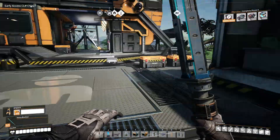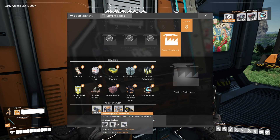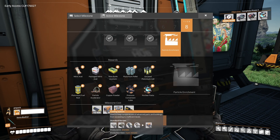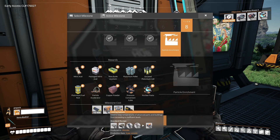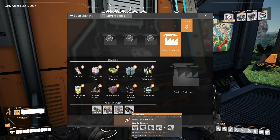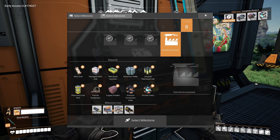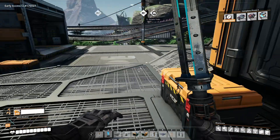Hey peeps, GamerDrike here. Welcome back to Satisfactory where we've got a lot to do today. I want to try and see how far we can get in making this lot of stuff so we can move on. We need the electromagnetic control rods which take the stators and AI limiters. We need the cooling systems which take the heatsinks, plastic, water and nitrogen. We've got most of that. And then the turbo motors which require the cooling system, radio control units, motors and rubber. Again we're mostly okay once we've got this lot done.